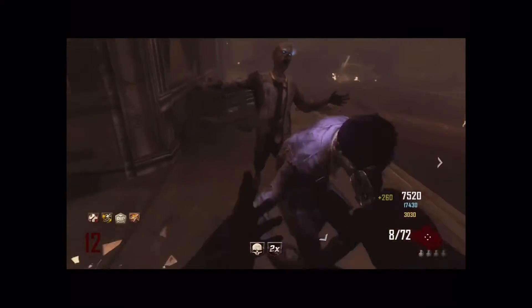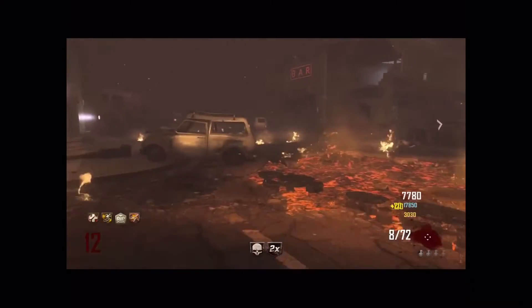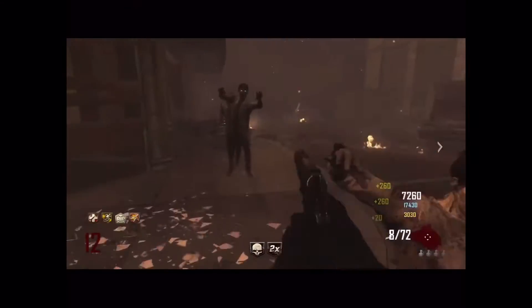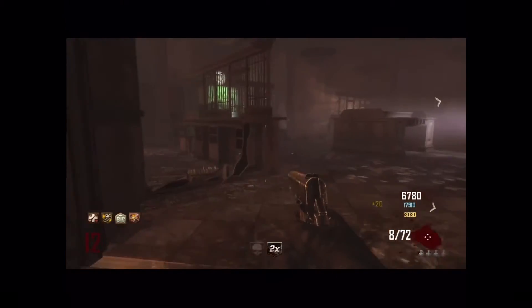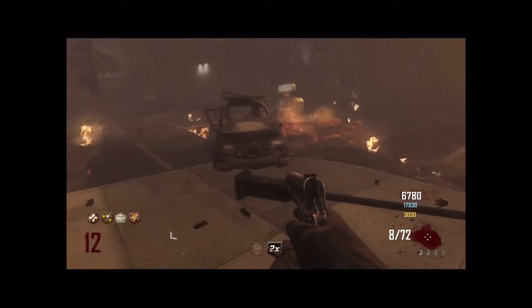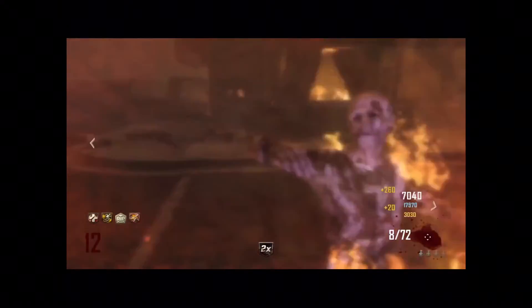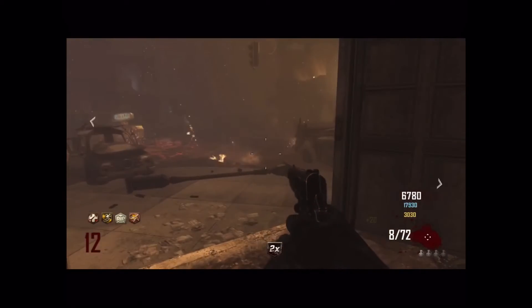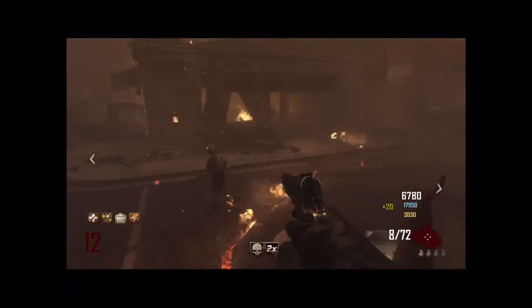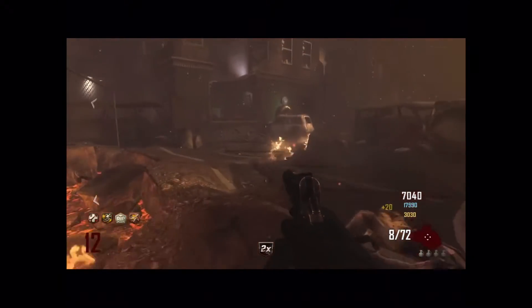Starting with number 10 is Double Points. Now does this help you? No, it's completely useless. All it does is double the amount of points you earn for killing zombies. It's not doing extra damage or anything like that. So it's completely pointless in my opinion — it doesn't defend you or do any extra damage. That's why it's number 10.